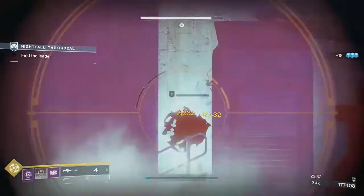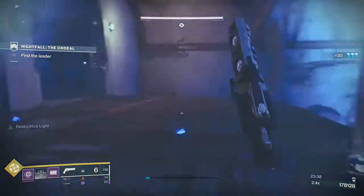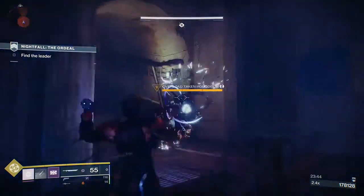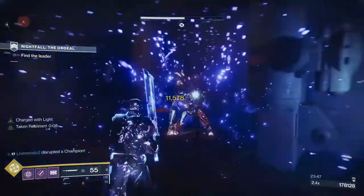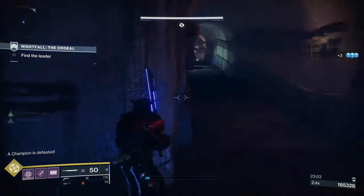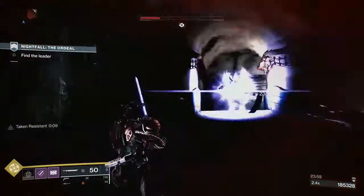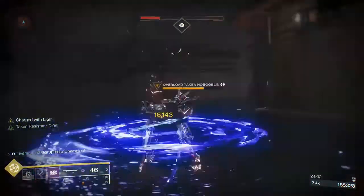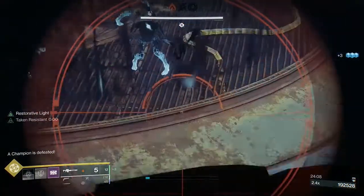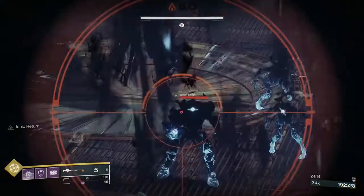The plan with the boss is you are going to use both grenades before you get to the boss. At the top of the stairs here there's an overload — stick him with a grenade, then go after him with a sword. Then you've got another one at the top. We're going to keep our sniper on solar and farm this knight — we're going to break his shield twice. Hit him once, get a grenade; hit him again, get another grenade.